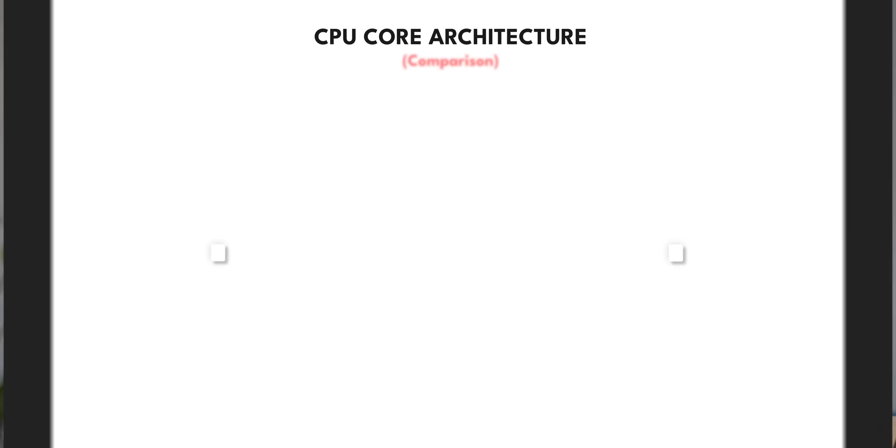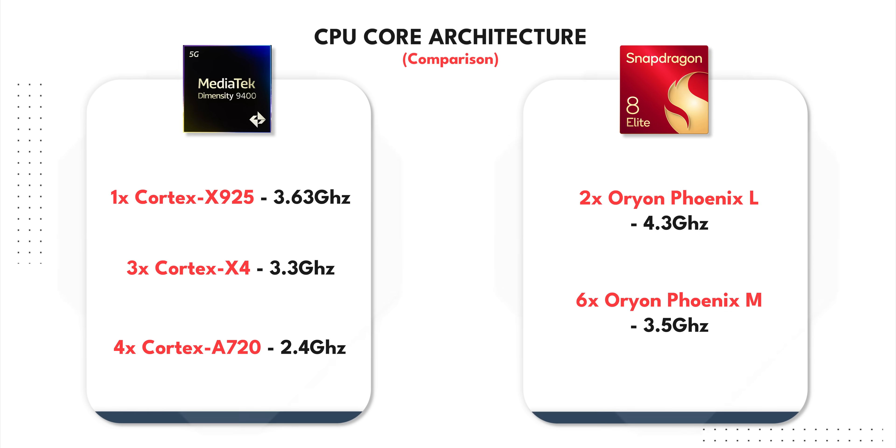I'm not going into the depths of the architecture of the Snapdragon 8 Elite and the Dimensity 9400 — it's on your screen right now; pause if you want to see it in detail. From this, you can tell that the Snapdragon 8 Elite has a faster CPU compared to the Dimensity 9400.